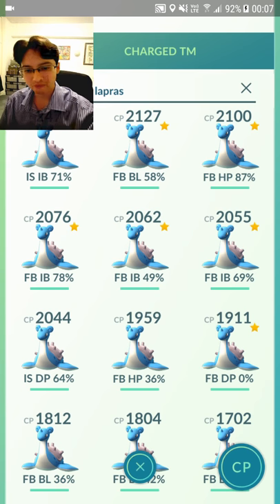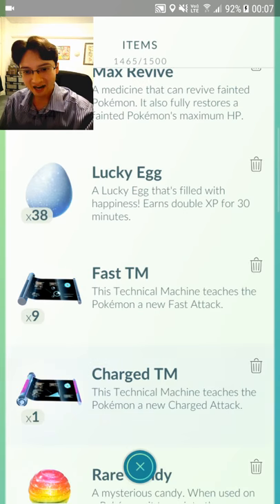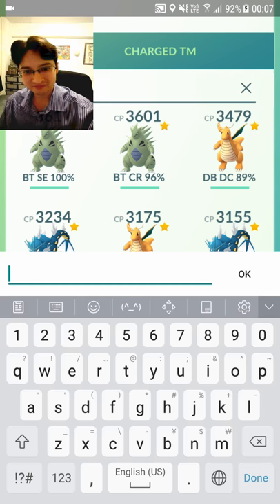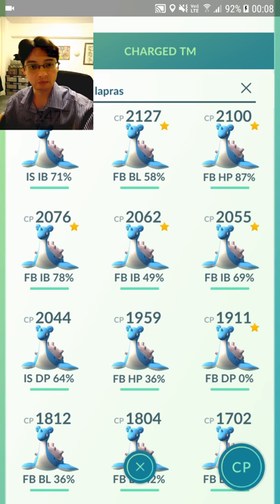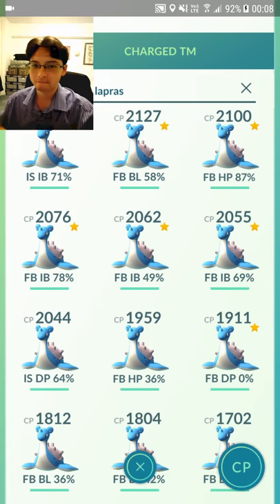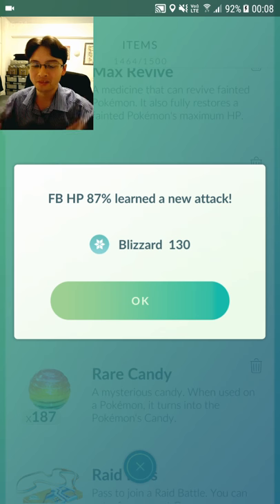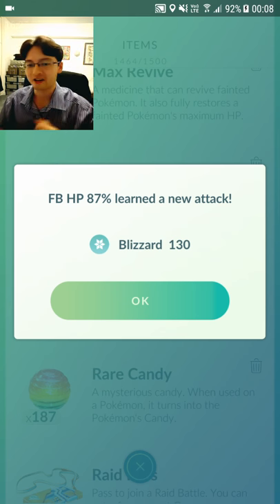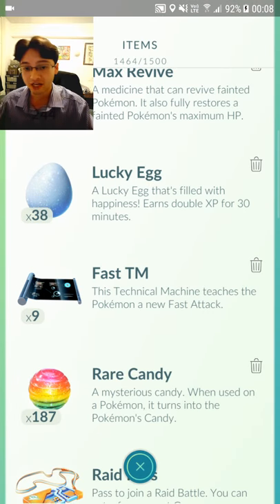Once I exited out and clicked on my Charged TM again and then used it, I was able to get the moveset. So I'm going to repeat that. Hopefully I get lucky. Come on, give me Blizzard — Blizzard! There we go. Last TM. Got the moveset that I want. Very happy with that. But now I've run out of TMs. I've run out of charge TMs. Even if you've got a bunch of TMs — I had 10 — it takes a lot of tries to get the movesets that you want. You're down to the whims of RNG, just like with most mobile games.